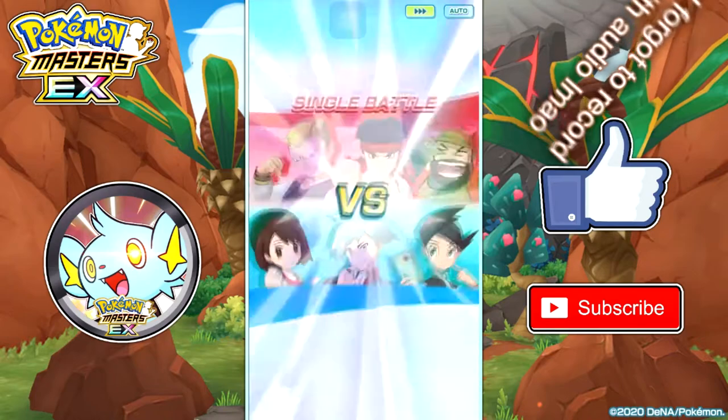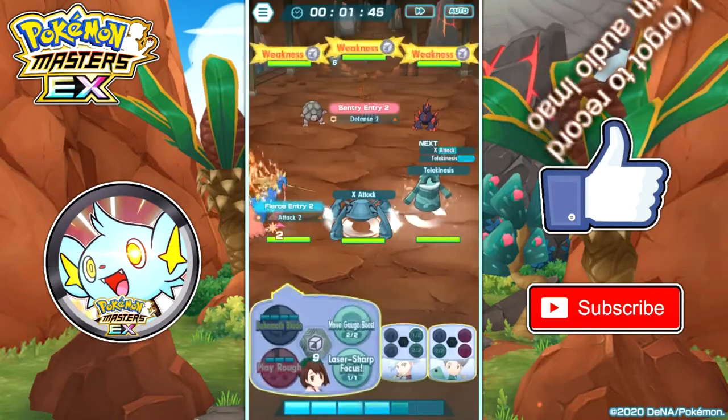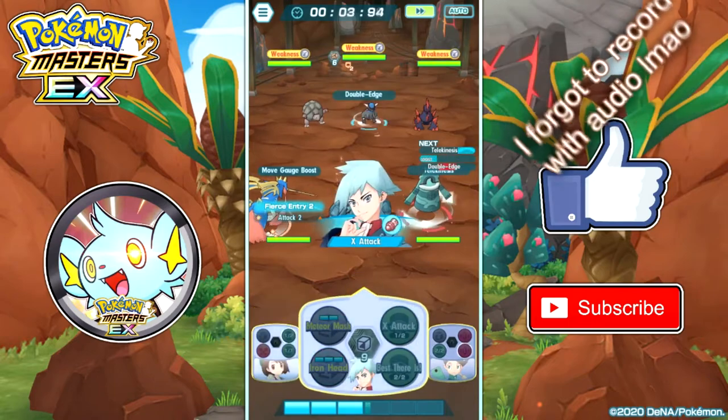Overall, Lana and Araquanid is actually not that great of a sync pair — it's okay. And her grid is also okay.